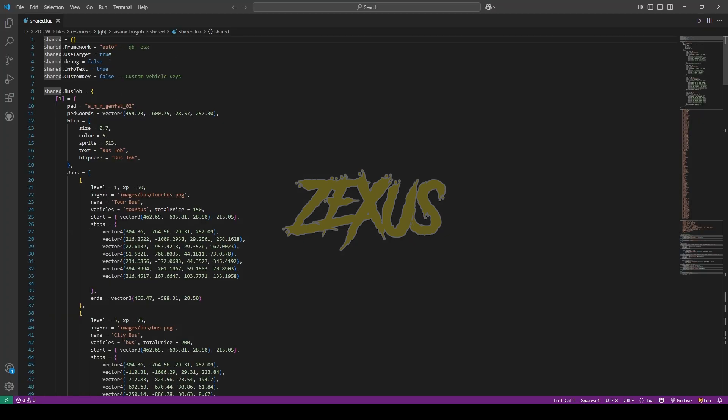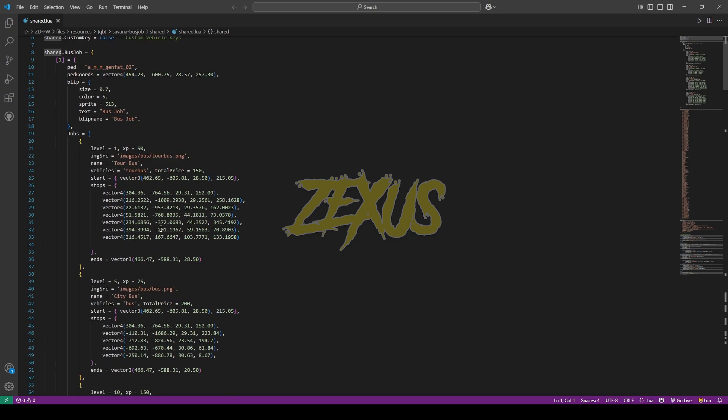Now open the shared folder, then open share.lua. From here we can configure the whole script. You can configure the framework from here. If you're using a target system, keep it set to true; otherwise you can change it to false. If you're using a custom key script, you can configure it from here. I'll be keeping it default for now.